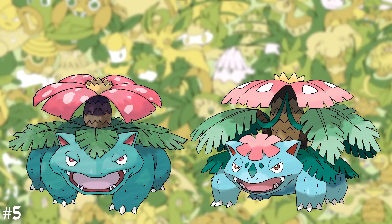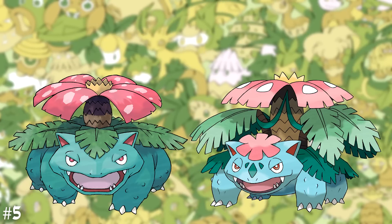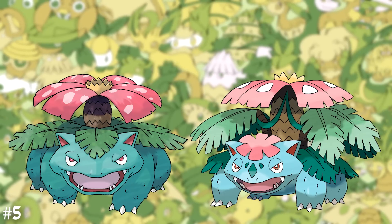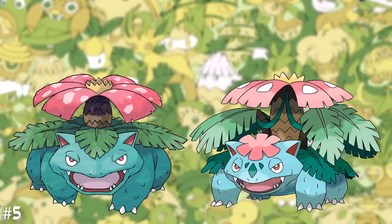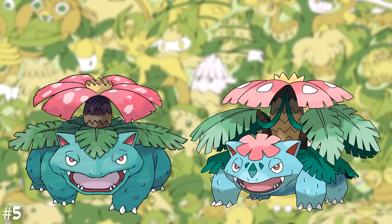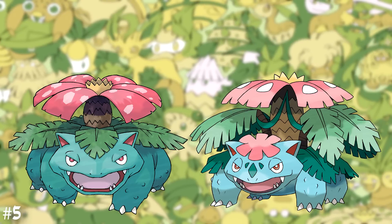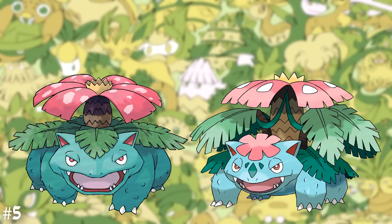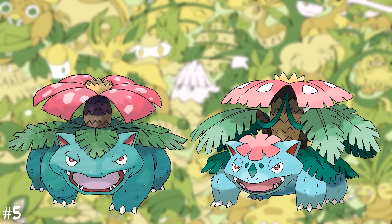For starters, the flower on Venusaur's back has grown larger, taller and more vibrant. There are vines that are attached to the flower and Venusaur, and it does not look apparent where the vines begin and end. The leaves around the flower on regular Venusaur have also risen with the flower, leaving blue-colored leaves on Venusaur's back. Venusaur appears to have been lightened in color, and has been adorned with a cute pink flower on the forehead, which really ties this Mega together.